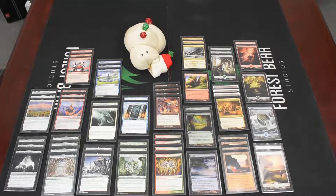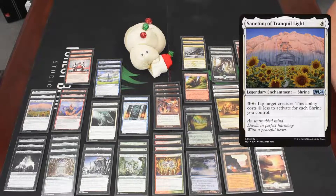First we have four copies of Sanctum of Tranquil Light, which is the weird one — it cheapens the cost of an activated ability that taps things down. Once you get it low enough, it's just one mana to tap all your opponent's things every turn, so they can't attack or block. It gets cheaper for each shrine you control, and it's a one-mana shrine, which we didn't have before.